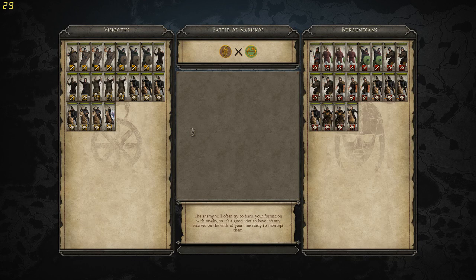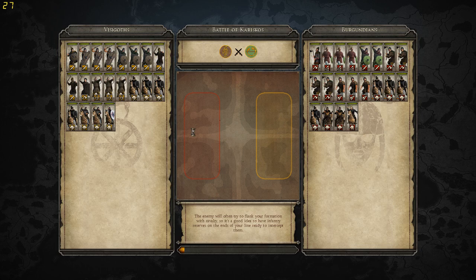So it's Visigoths versus Burgundians. I have no idea about the meta. I got like 10 to 15 max battles in Attila. But it's pretty close to Rome 2, so I'm kind of familiar with the mechanics, but I have no idea about which units are good and which are bad, and like how to use cavalry.